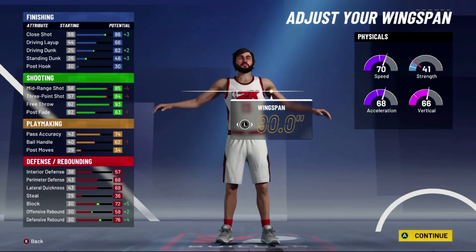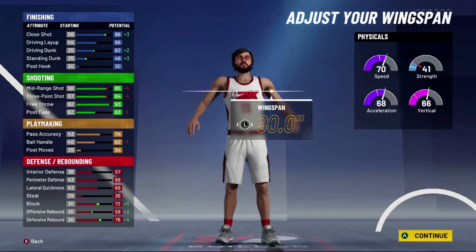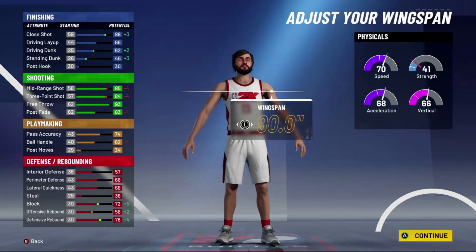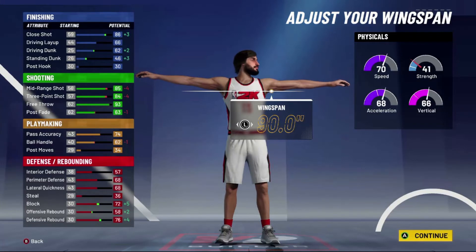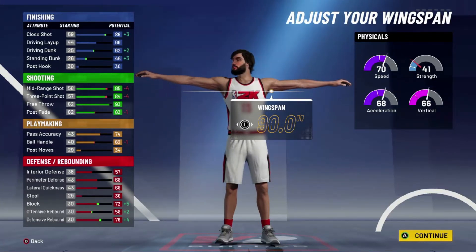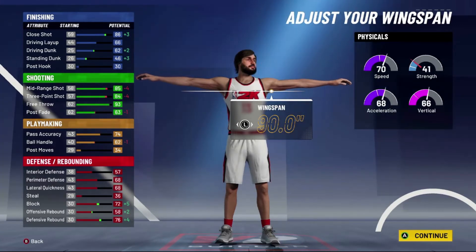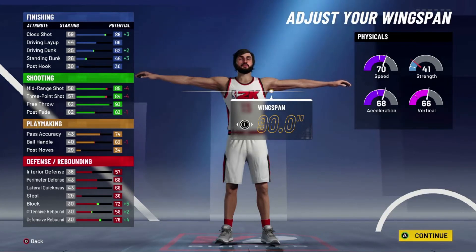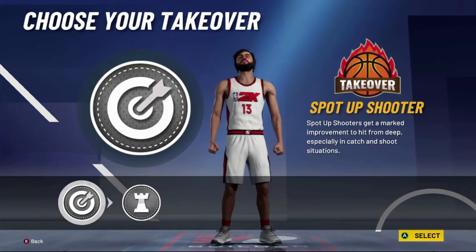For the wingspan this is actually gonna surprise some of you, but put the wingspan all the way up. The biggest reason is because of how much it helps your block and your rebounding. It does take four off of your mid-range and three-point shot, but that's okay because you have 26 shooting badges. And if you have a teammate with Hall of Fame Floor General and you get skill boosts, that's gonna give you a plus nine to your shooting attributes. So don't worry about the wingspan — your shooting is not gonna be affected negatively at all. For takeover you want to get the spot-up shooter because that's what this player is best at doing.